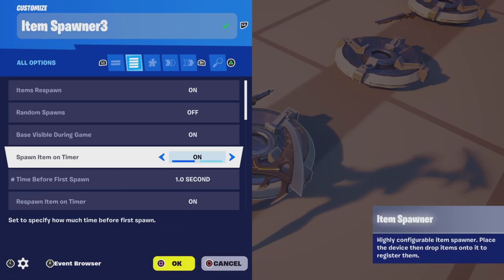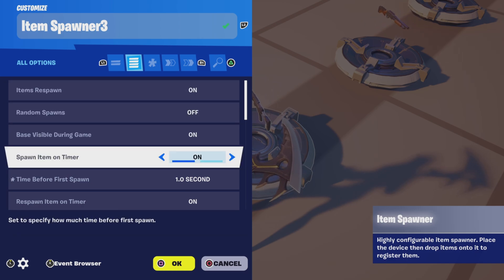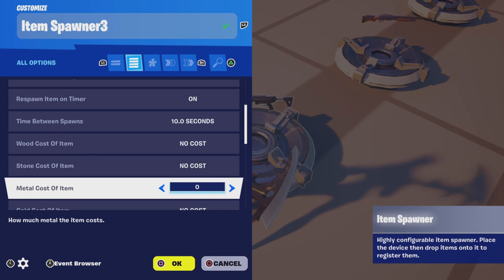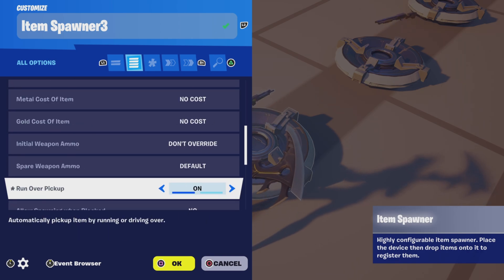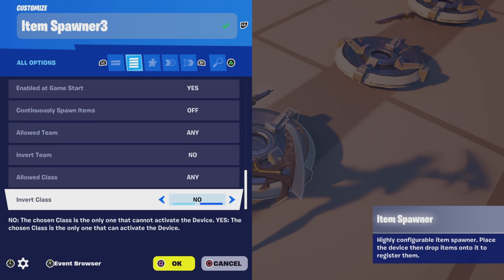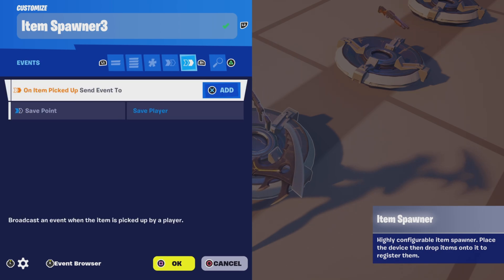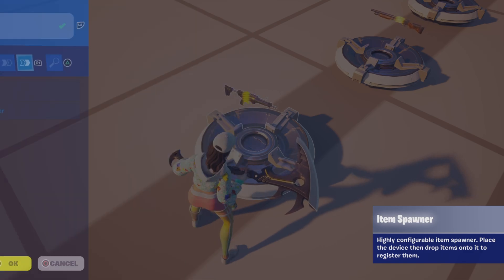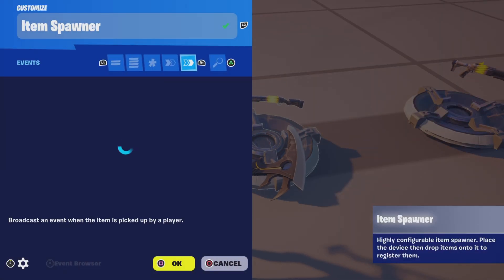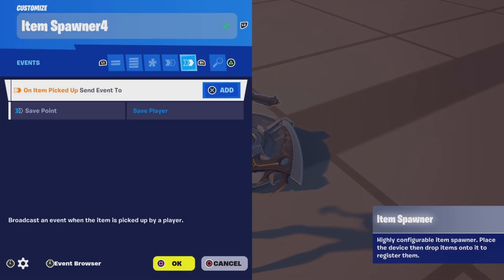My item spawners are each the same. When the item is picked up, save player should already be binded from the save point device. And these other spawners are the same as well — save player, and save player.